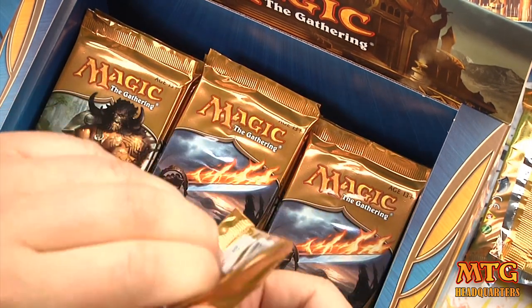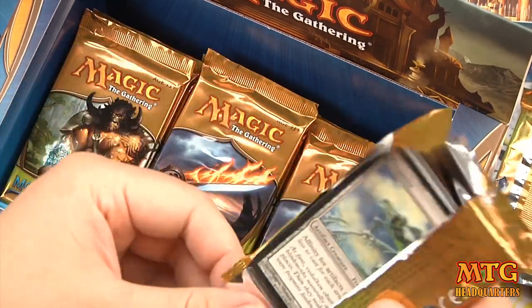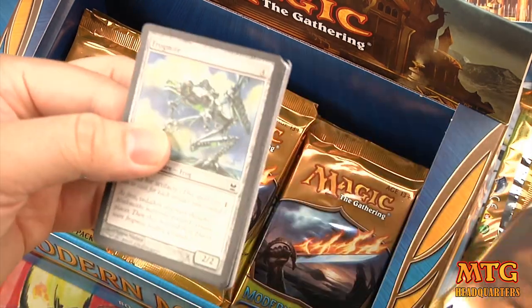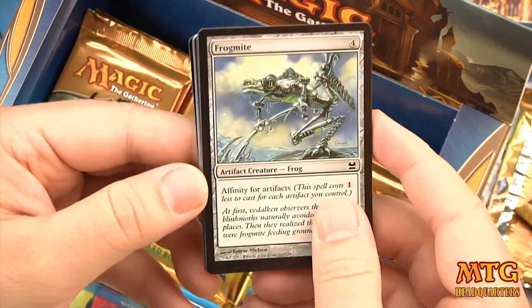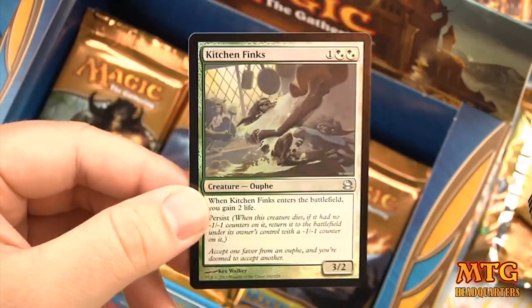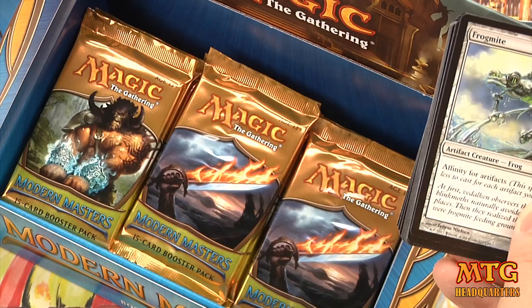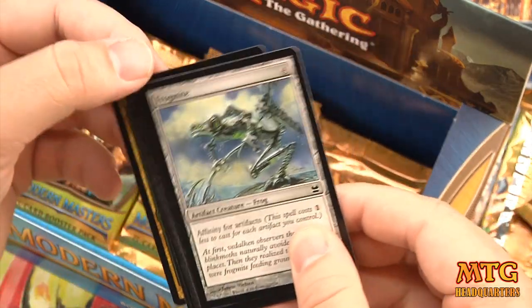I've been watching a lot of Modern Masters openings — haven't seen any of those crazy $600-$700 packs, but seen some great pulls. Pack 9 — our foil is a foil Kitchen Finks! Wow, that's probably a $30 card or maybe more.